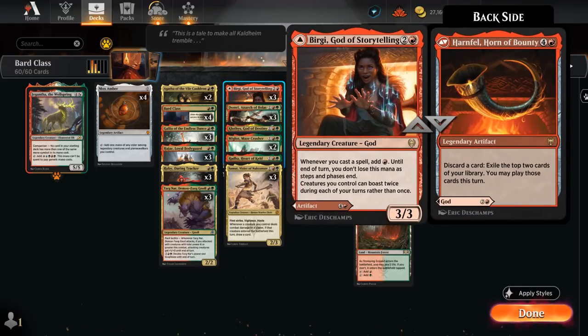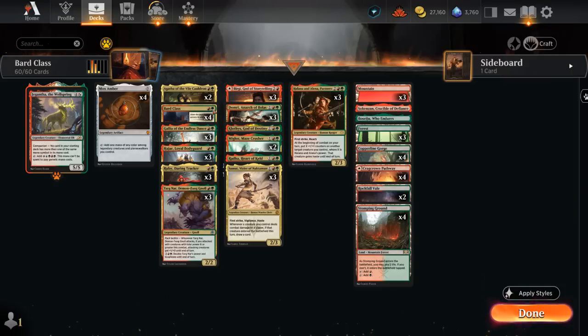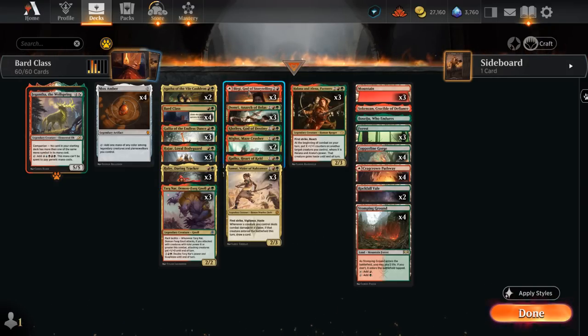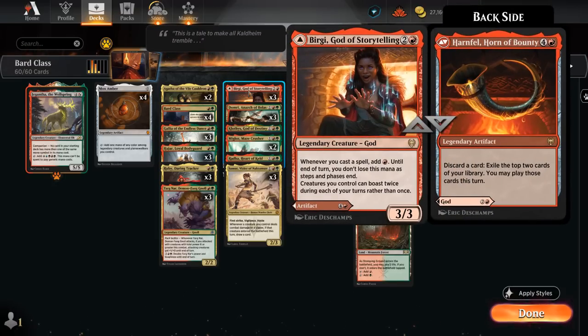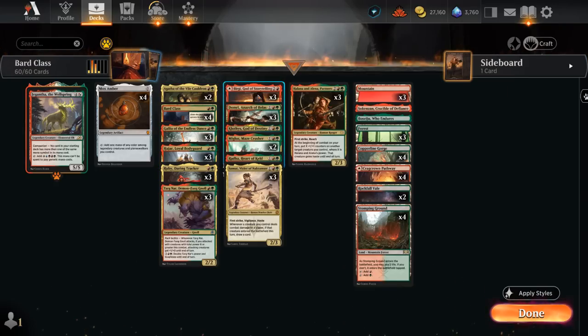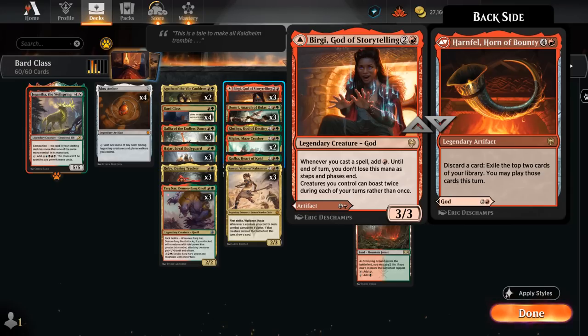And then 3 copies of Burgi, which can also be played as Horn of Bounty for 5 mana. This one only gets a 1 mana discount from Bard Class since it doesn't have any green mana in its cost, but still very useful — especially when we go off with the final level of Bard Class, chaining legendary spells off the top of the deck. Whenever we cast a spell we get to add extra red mana, and since we get a red-green discount, as long as we have one green that's enough to eventually activate Agatha and give the entire team trample and haste. Horn of Bounty can also be nice in grindier matchups.